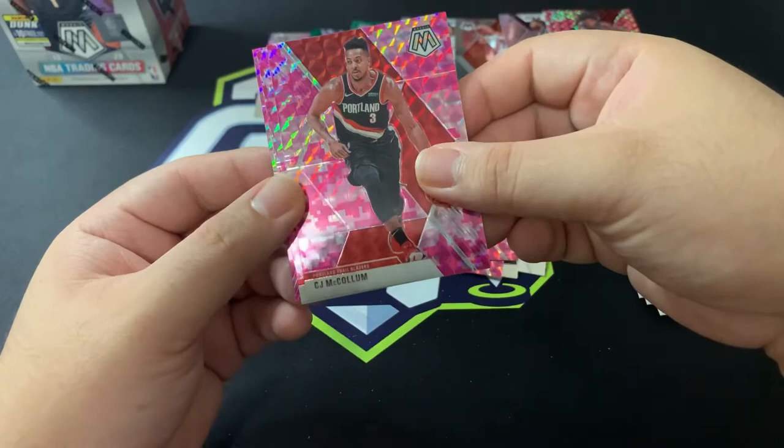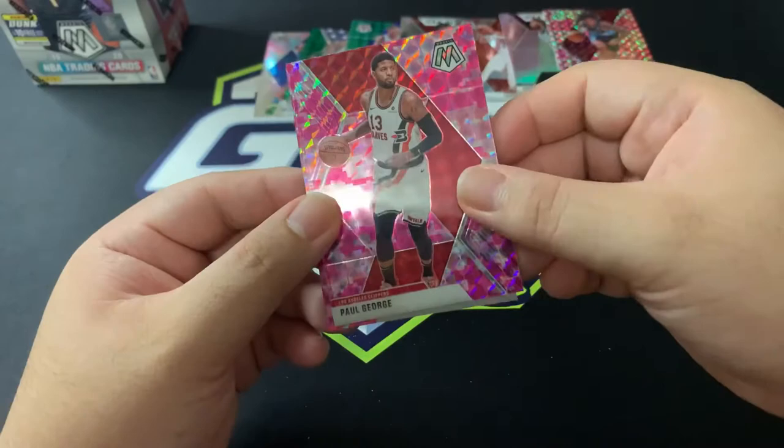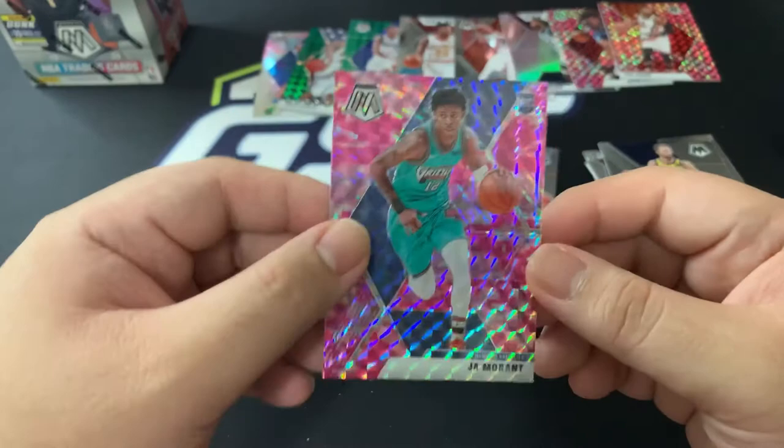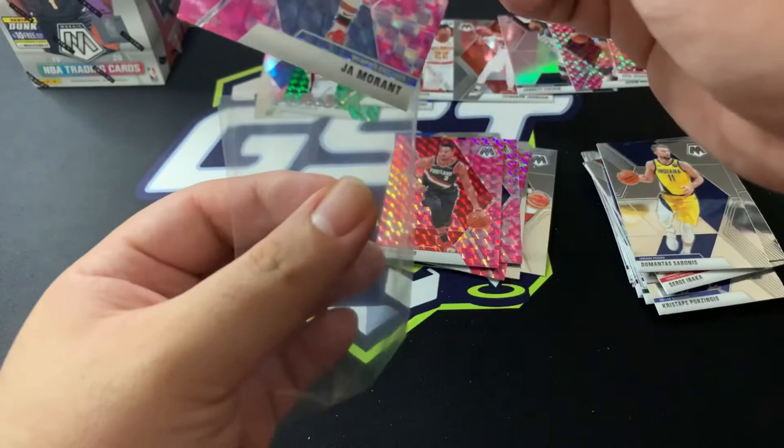We've got CJ McCollum, who was basically guarded by Ja Morant — not good for CJ McCollum. Paul George pink! Wow, okay, that's nice! And oh my god, we did it boys and girls — we got a pink Ja Morant! Yes sir, got a pink Ja!